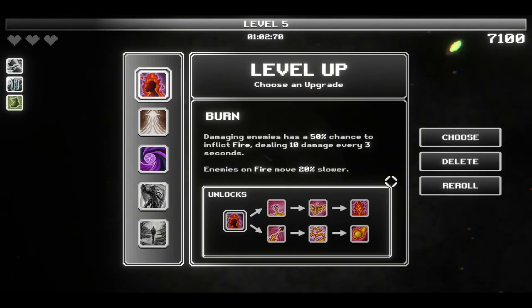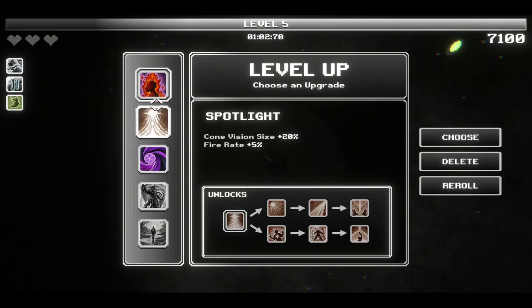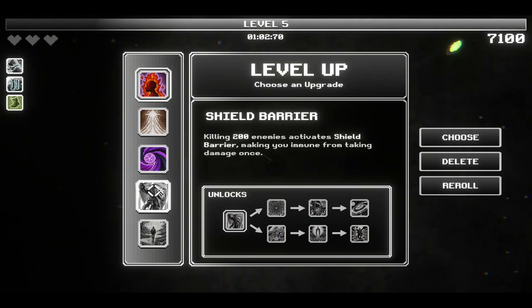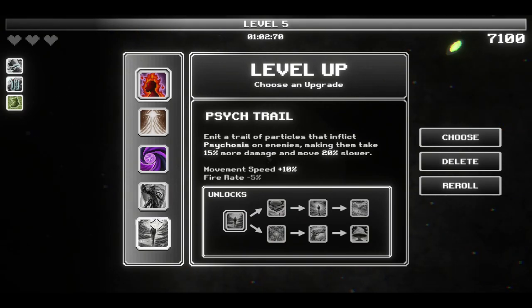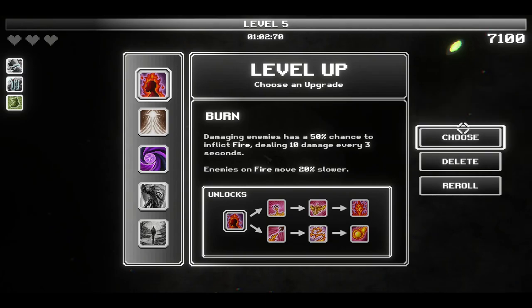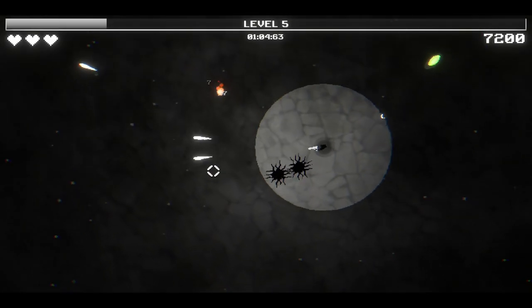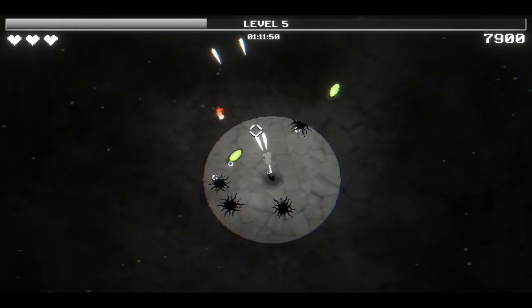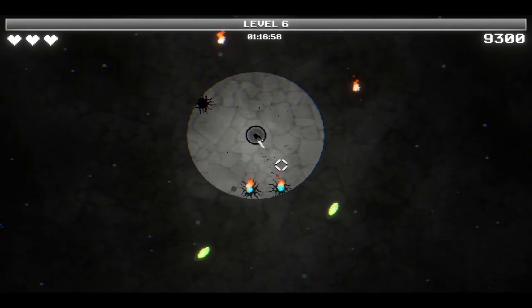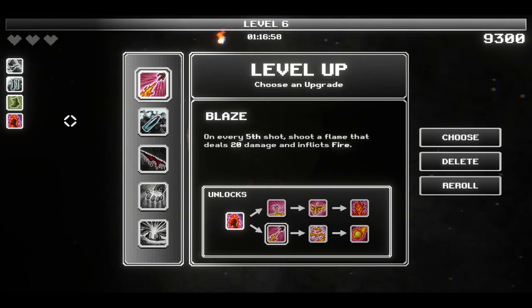And that's another upgrade. I guess singularity would be fun to play around with because it gives me plus 10% movement speed, so I'm just gonna select that. I think I got the wrong upgrade - I didn't select the icon, did I? I guess everybody in the comments section is gonna mock me for that one. Yeah, I got the wrong one. Oh well, I guess we're going with Fern.